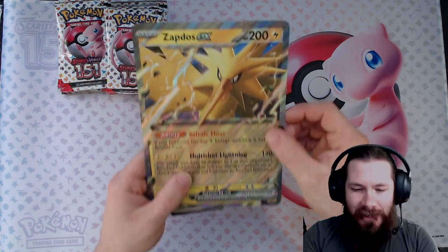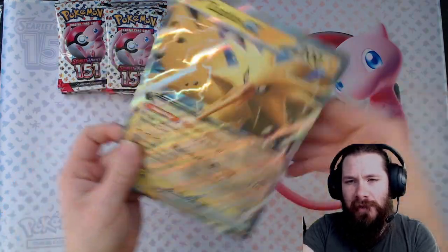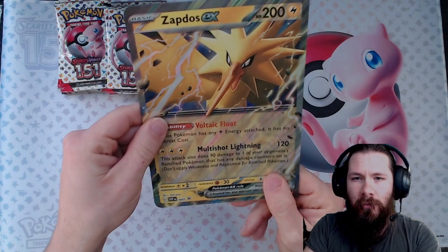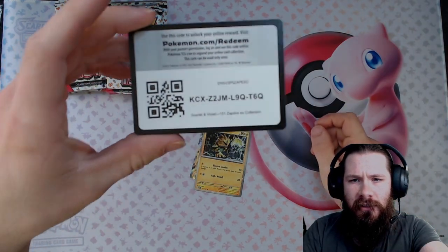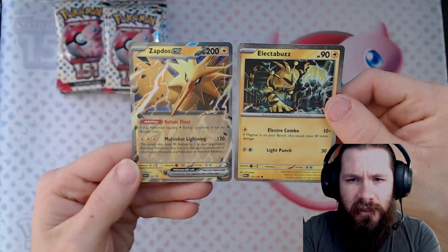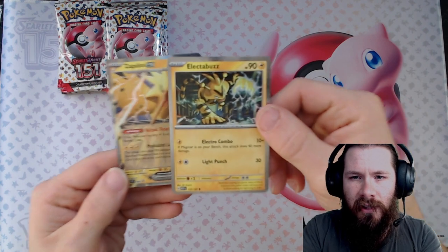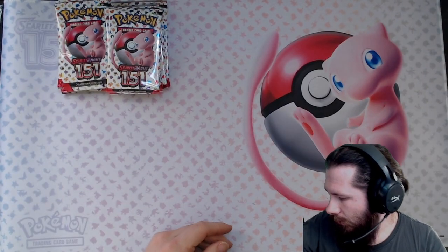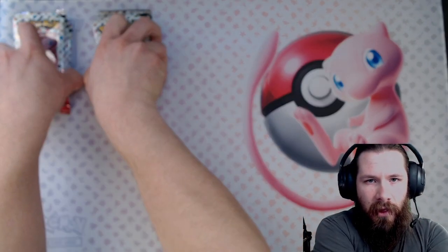Everything is freed up, let's check it out. These jumbo cards actually seem a lot thicker than they used to be — I don't know, it might just be the pattern causing it. Here's the code for the Zapdos collection. Our two promos are Electabuzz and Zapdos EX — pretty nice. The Zapdos EX has very good art on the Electabuzz too. We'll lay them off to the side for the binder. These are from the booster bundle and these are from the premium collection.